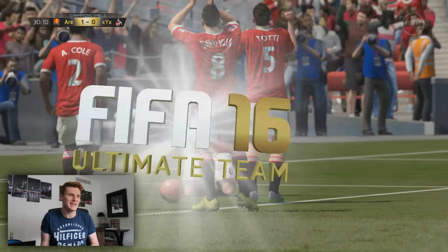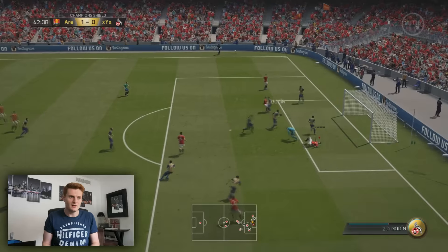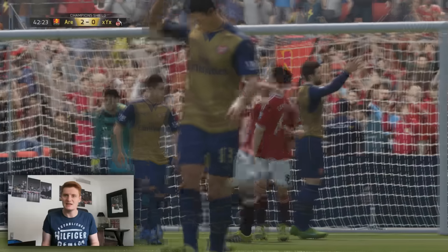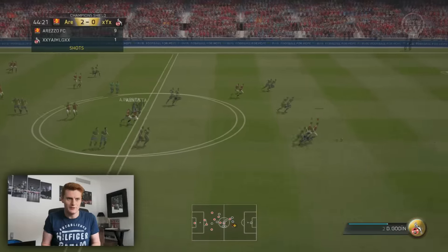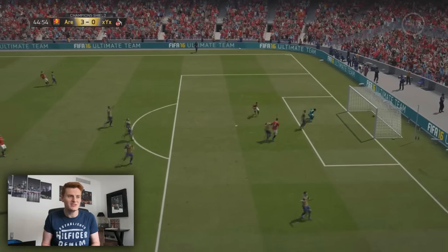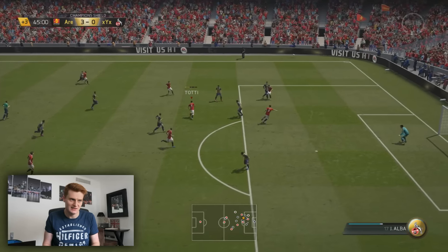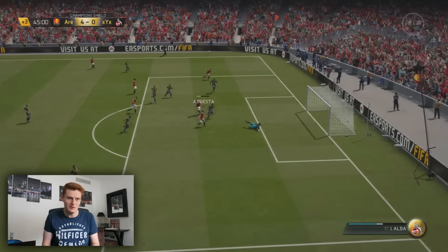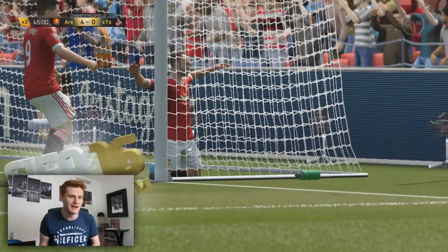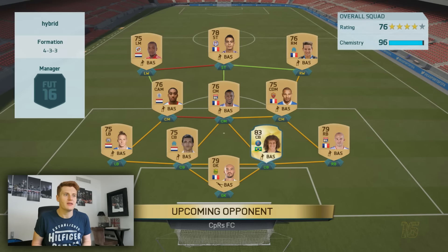Steven Gerrard gets past his man and shoots — what a banger from Steven Gerrard, beautiful play! Totti on the edge of the box — hits someone but somehow goes in. Then Fernando Torres is played through — he's pushed off but it still goes in somehow. Iniesta with a great tackle, Totti puts it through — 4-0. The opponent rage quits. What a surprise!